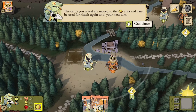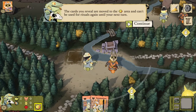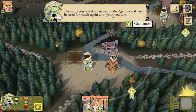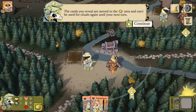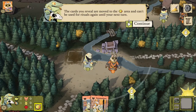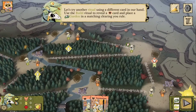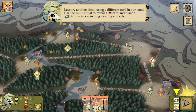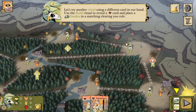As you can see, revealed cards can't be used for rituals again until your next turn, but you're not discarding them. You're simply showing the rest of the players which cards you have, and then you're able to use them again. So throughout the game you can build the hand of cards that are going to be best for you to succeed.